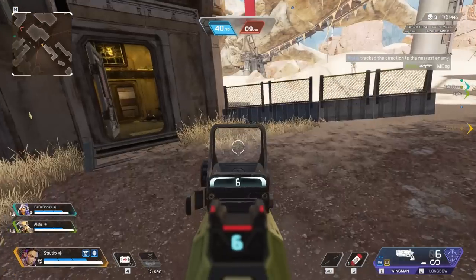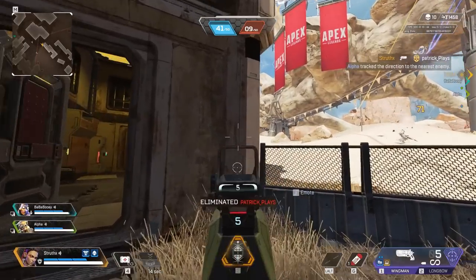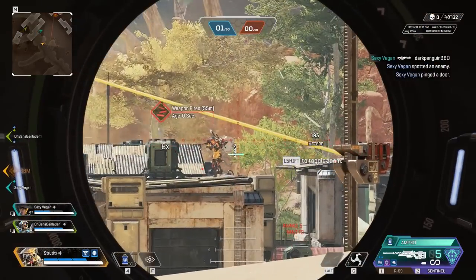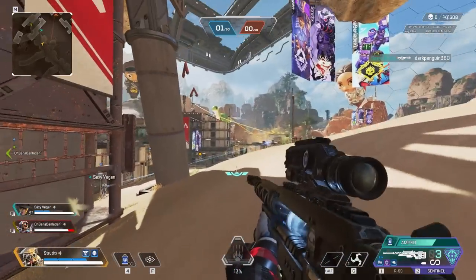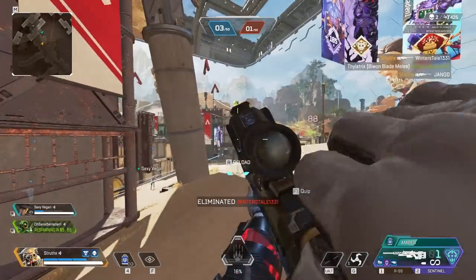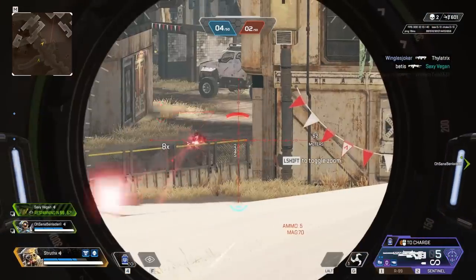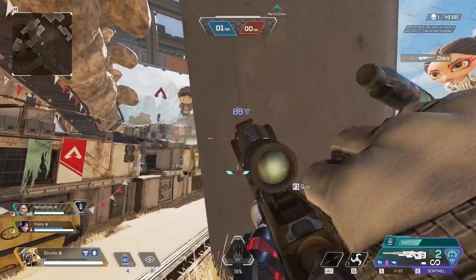This new flick shot technique is shockingly accurate and consistent, despite how risky it looks. I'm not aware if there's a name for it already, but I like to think of it as an informed flick. And just before I get into explaining how it all works, I'm aware that people have aimed like this before — I just don't think it's ever really been properly explored. The potential of this technique, particularly in the aim training era, is totally untapped. There is so much flicking accuracy just being left on the table, and I hope to change that here.